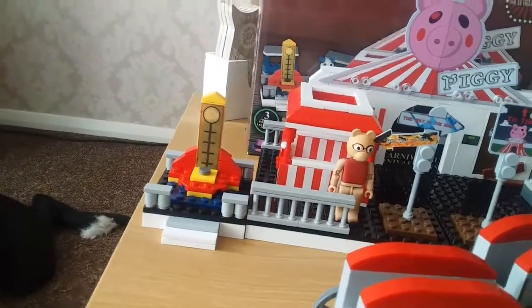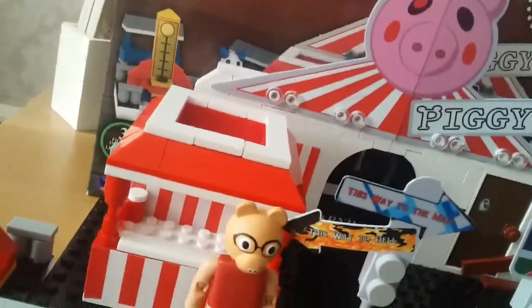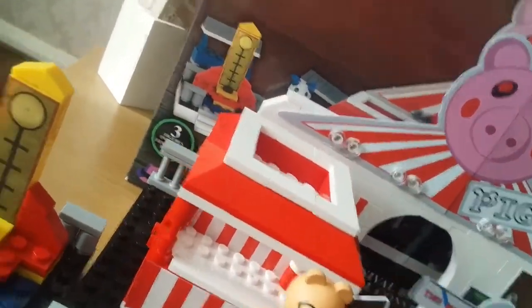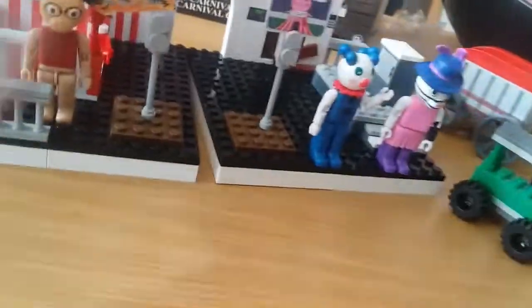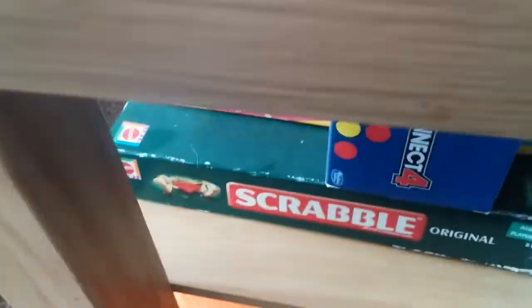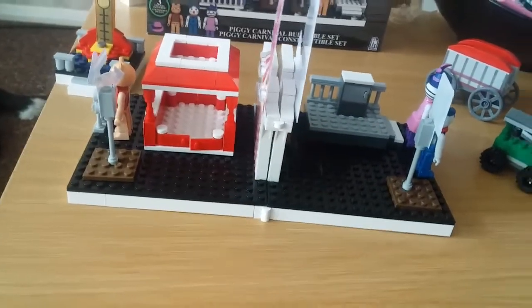We've got the little cooking choice and the hammer whacking. So three characters, and it comes with a really unique feature - the whole set can bend in half like so. The blocks are squares but it folds, though it doesn't really make it smaller.